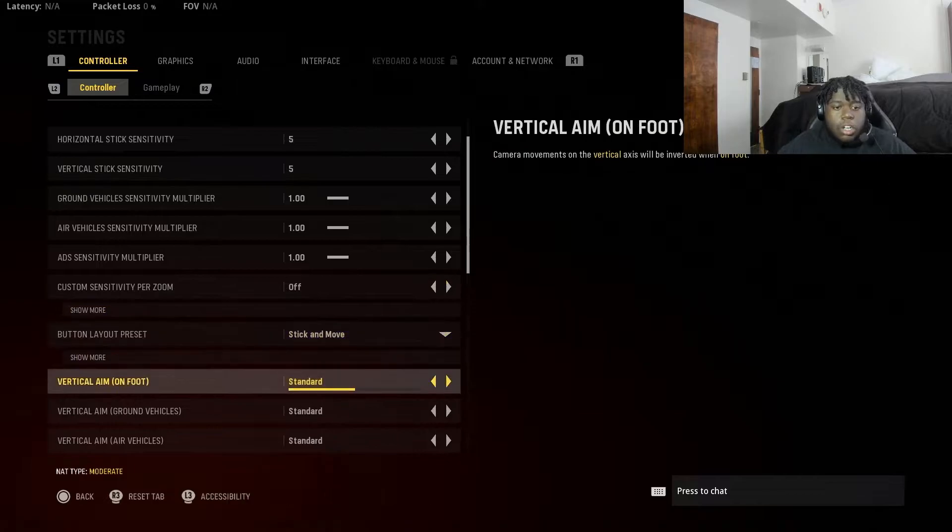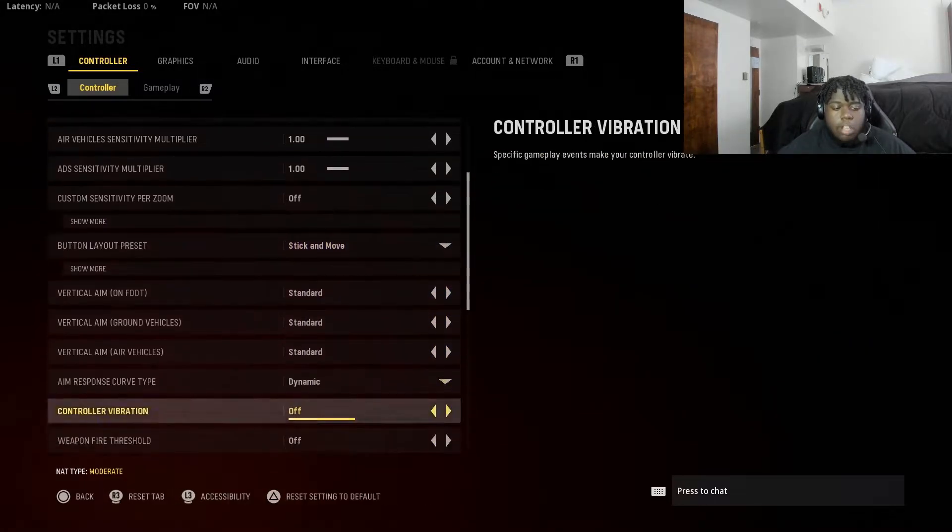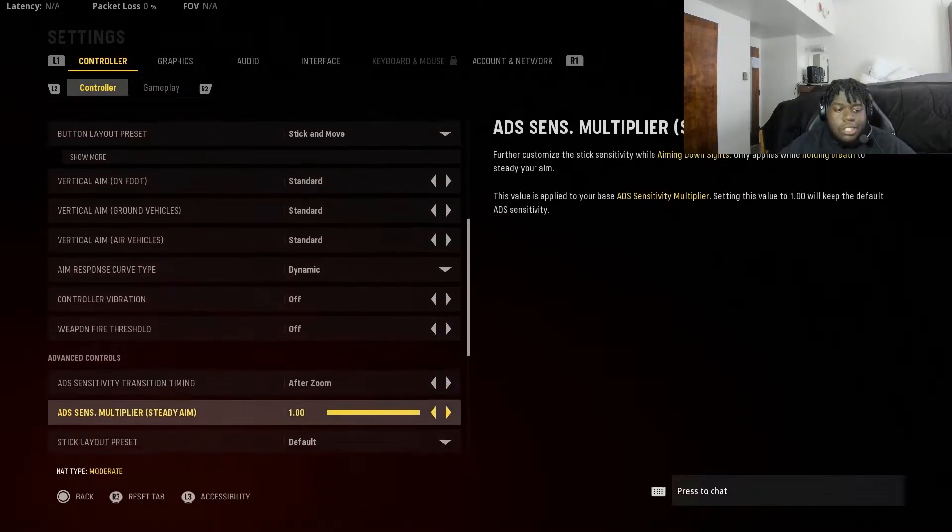I play stick and move. I shoot with the triggers — don't shoot with L1 or L2, shoot with the triggers. No flipped. Aim assist curve type: I use dynamic — I've been using it since the beginning of the game. Vibration off.